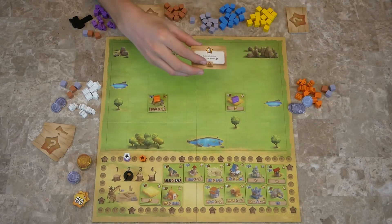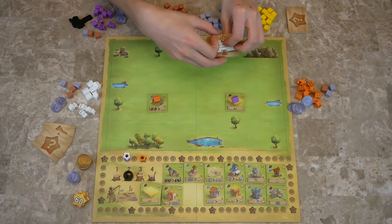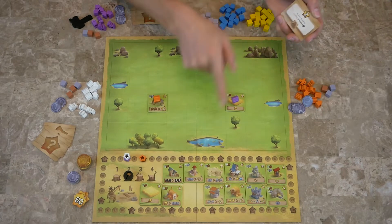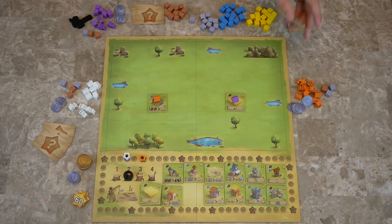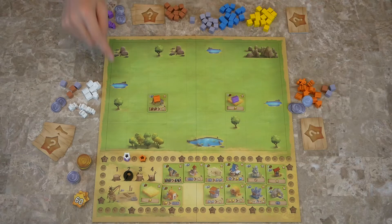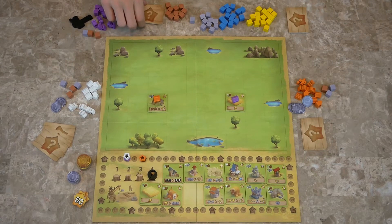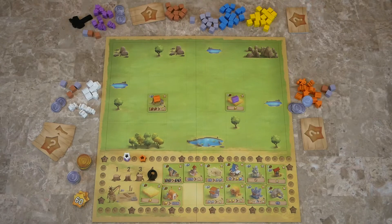These little warning signs at the bottom mean there has to be a building that qualifies for that. So if there isn't a building that costs three wood, then you can't use this objective — you discard it and draw another one. Play continues: placing down your workers, picking up resources, using buildings, getting points, until the fourth round has ended. Then you count up all the points that have been played out, and the player with the most points wins. That's how to play Little Town.